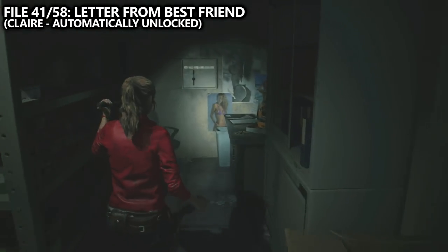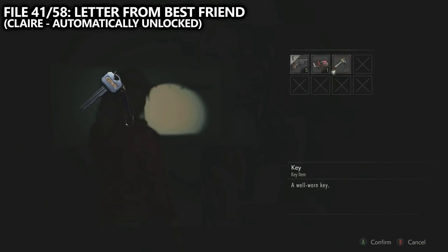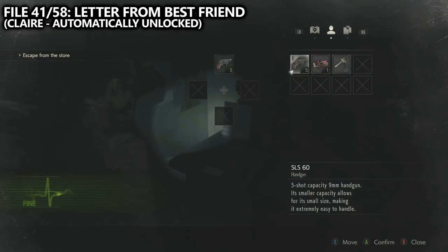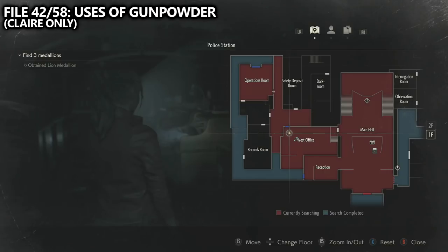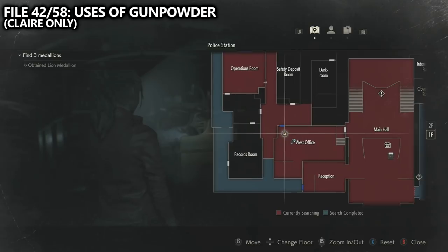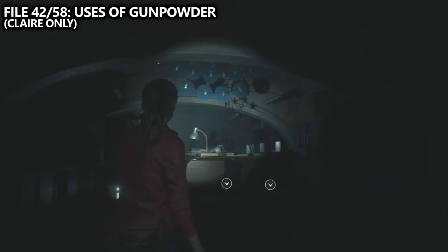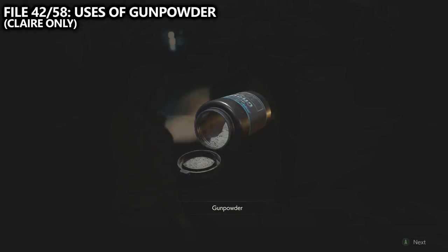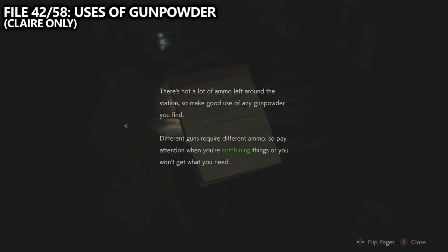In order to do a Claire A playthrough, go to the main menu, select new game, and select Claire as the character. She'll have a file automatically unlocked in her inventory once she starts. Most collectibles unique to her are found only in the unique parts of her campaign. You'll then work your way to the west office and find a file called Uses of Gunpowder — this is a Claire-only collectible, as she has different instructions from the one Leon had.